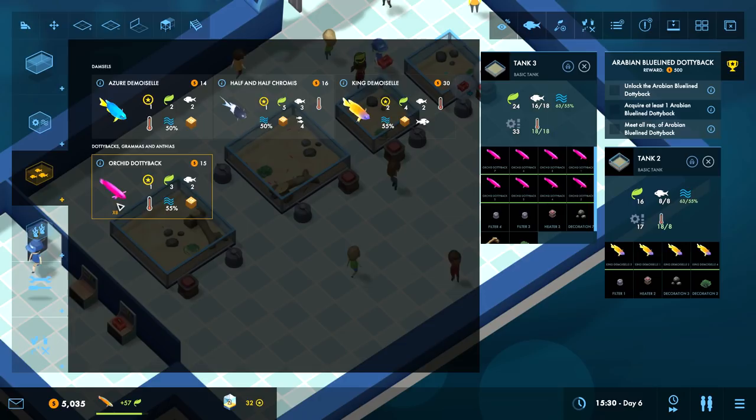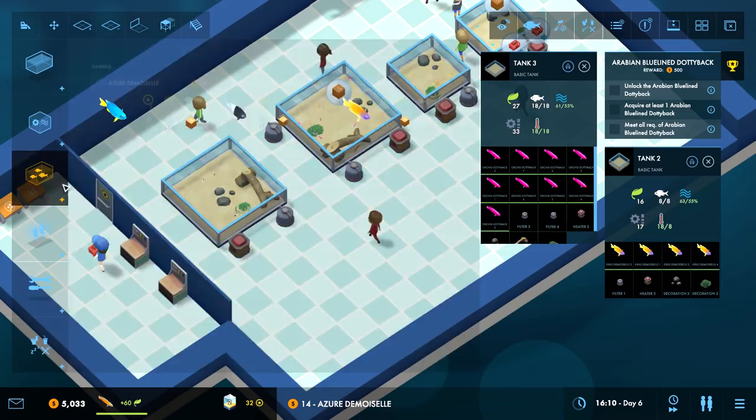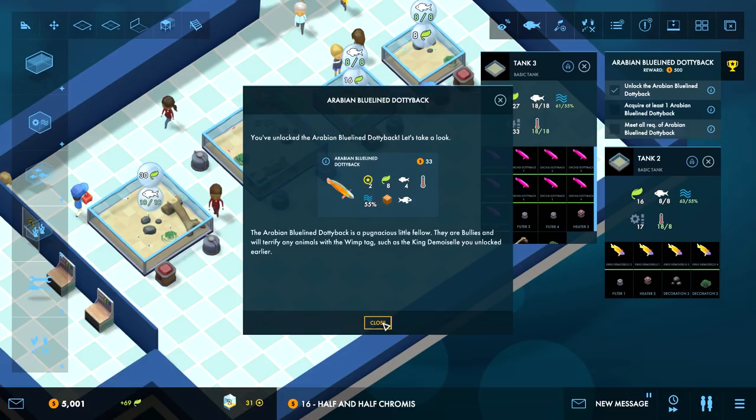They're in a hurry - I imagine they're in a hurry because they want the fish to not be dead, which is good on them. Let's try to get up to capacity with some fish. That's maxed out. All the tanks are filled up now. The Arabian Blue-Lined Dottyback - I can get away with just putting them in their own places so far.